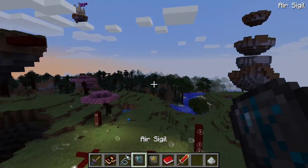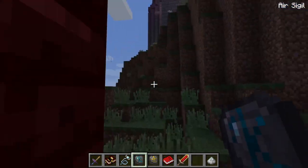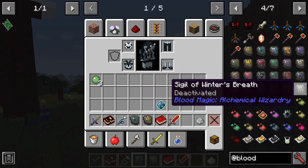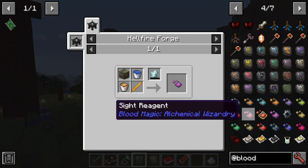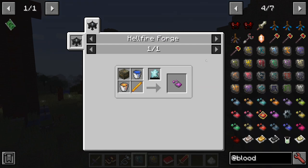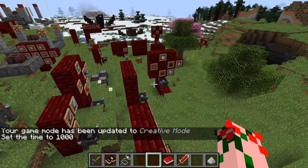The air sigil does magic — some magic requires LP, some doesn't. This thing lets you fly whenever you right-click. There's a whole big list of sigils which are fun to learn and play around with, and each one requires a different regiment to make. You basically get the required raw materials, put them into the Hellfire Forge, and then you can make them — of course you'll be needing more and more power to do so.